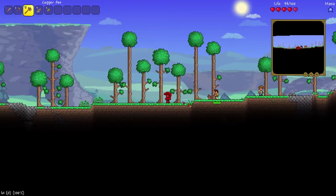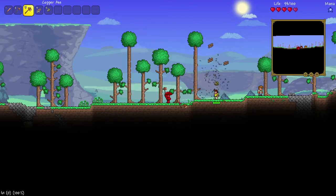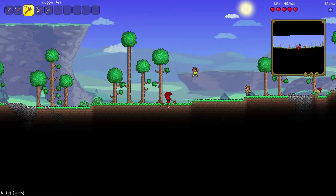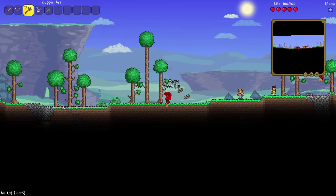We need chopped trees because the sun is going down. I haven't actually played Terraria in a long time, so what happens at night time? Zombies and flying eyeballs. That does not sound good. So we just need a little house to protect ourselves in — a little wooden shack.